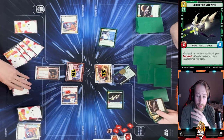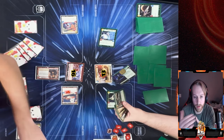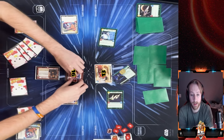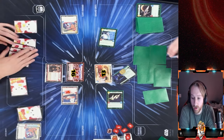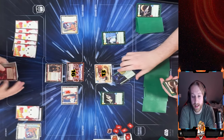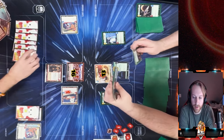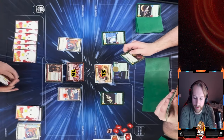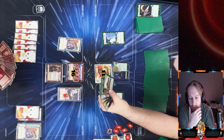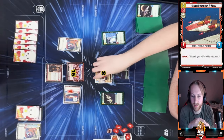He uses Palpatine's ability to draw a card and deal one damage to Green Squadron A-Wing, setting up a future takeover. He has to decide: attack with Star Viper into the A-Wing and risk taking damage next turn, or deal damage to my base. He chooses to deal three damage to my base rather than fight Green Squadron A-Wing — he wants to take it over. He plays Resupply to keep ramping.